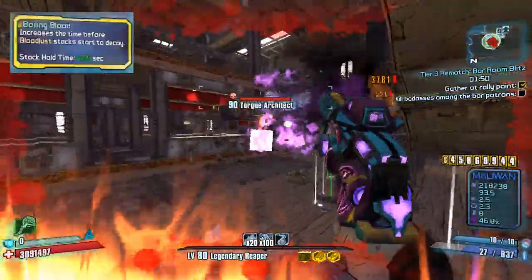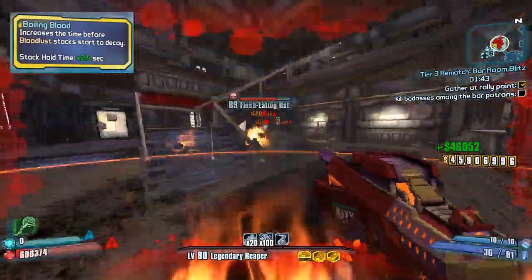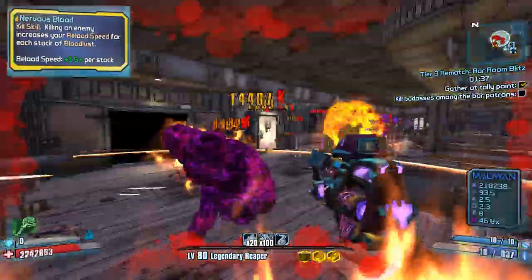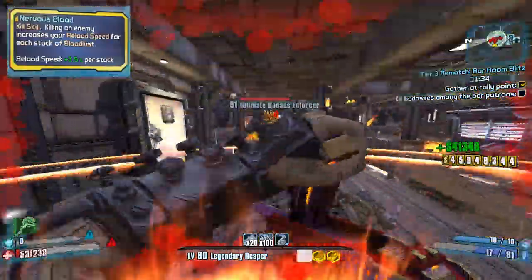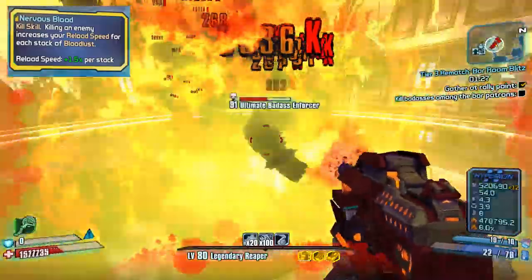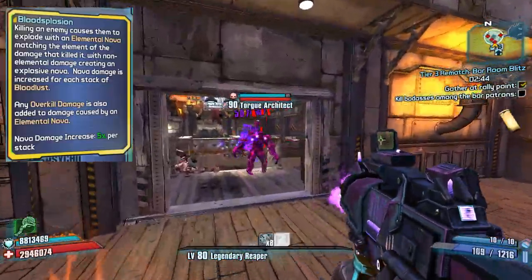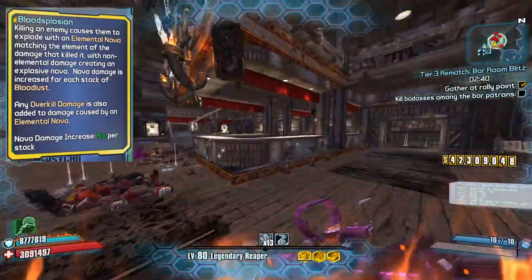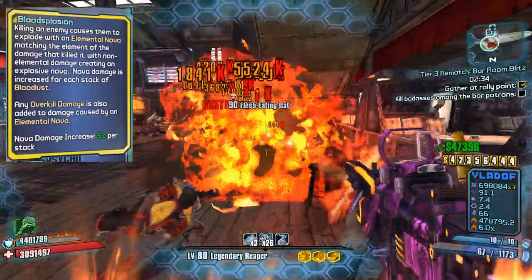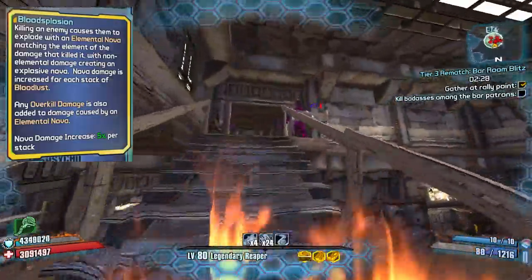Then you want level 5 Boiling Blood. This increases the time you have before your bloodlust stacks start to decay — they can decay pretty fast so you definitely want this. Then level 5 Nervous Blood, which greatly increases your reload speed when getting a kill. You're already going to have a big mag and you'll be able to reload it very fast. Mainly what we wanted with this is to get down to Bloodsplosion. Getting a kill makes the enemy explode with an elemental nova matching the element they died to, and any overkill damage from the nova is added to the damage of the next nova, so you could have tons of novas chained together with tons of damage.